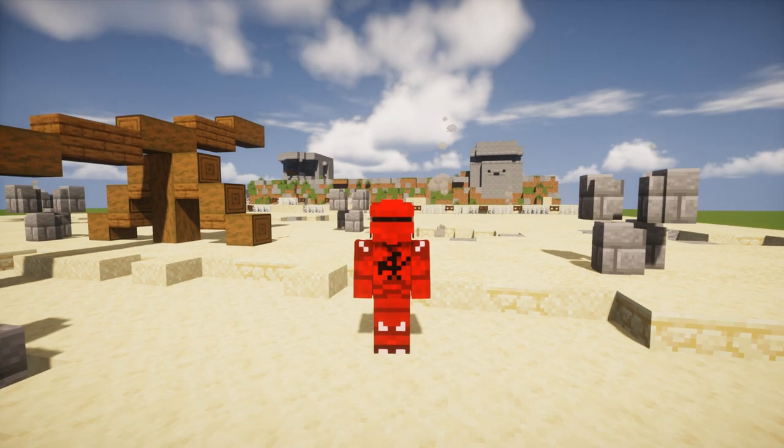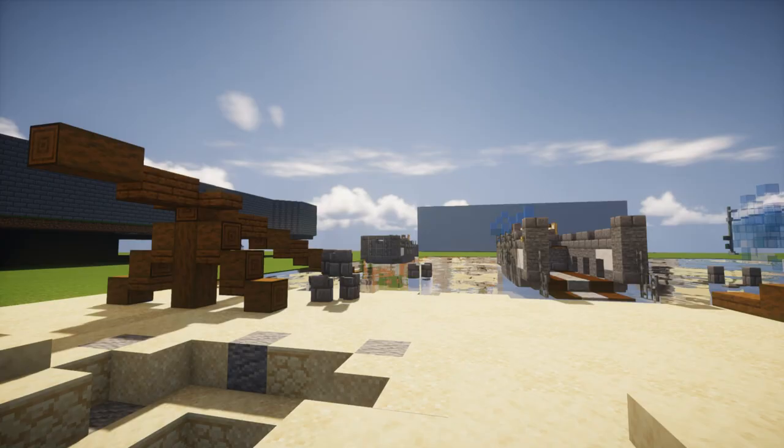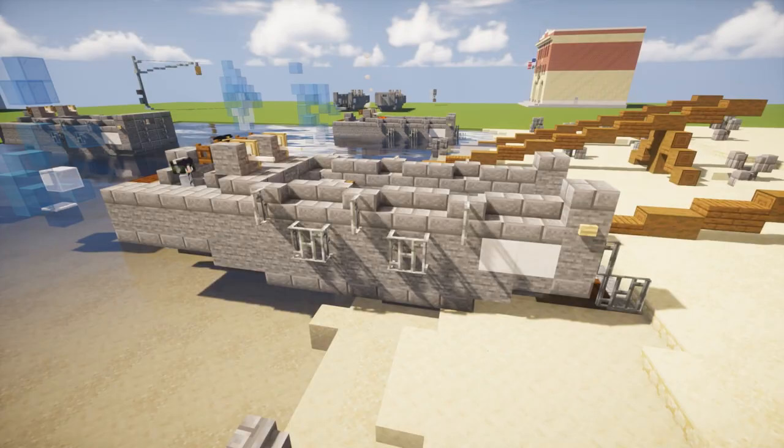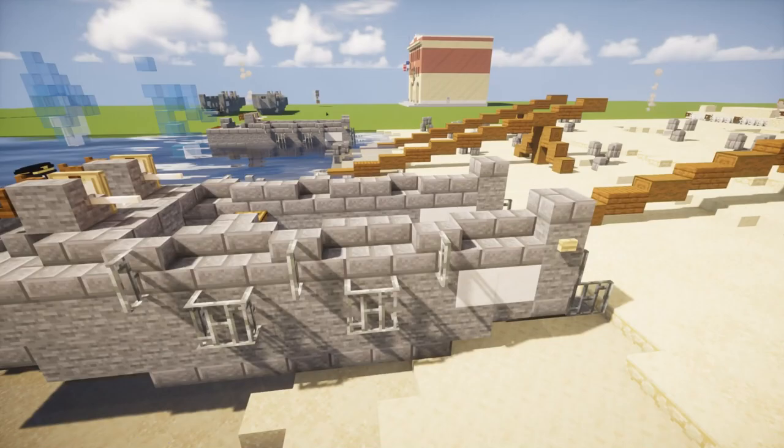Hello and welcome back to the Minecraft Multiforce. Today we're going to be building the Higgins boat in Minecraft. This is a World War II era amphibious landing craft used by the United States for the Normandy invasion. You'll see this in Saving Private Ryan.